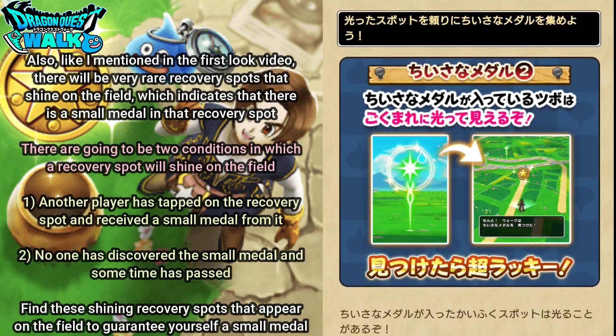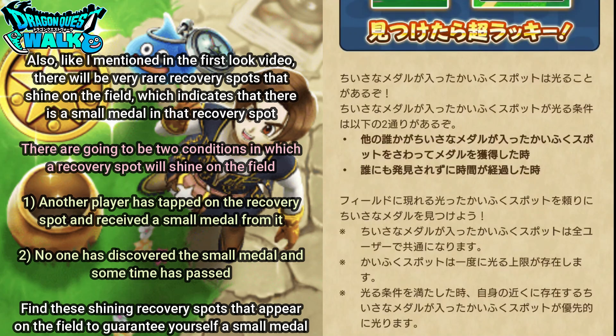Like I mentioned in the first look video, there will be very rare recovery spots that shine on the field, indicating that there is a small metal in that recovery spot. There are going to be two conditions in which a recovery spot will shine: the first is that another player has already tapped on the recovery spot and received a small metal from it; the second is that no one has discovered the small metal and some time has passed since anyone tapped on it. Find these shining recovery spots to pretty much guarantee yourself a small metal.